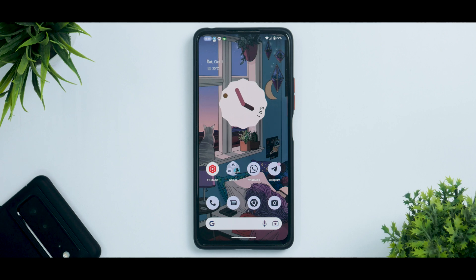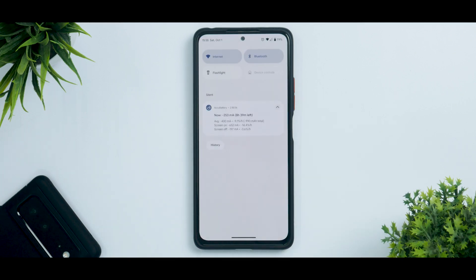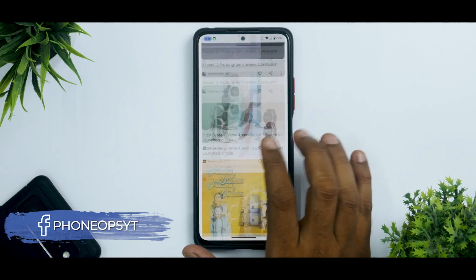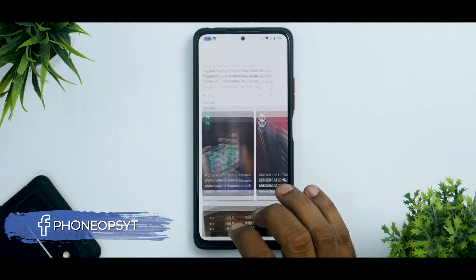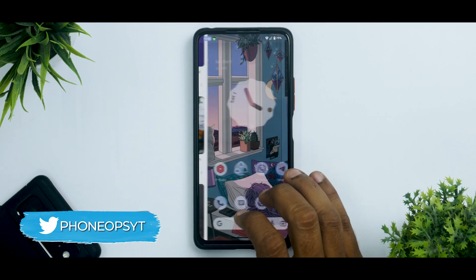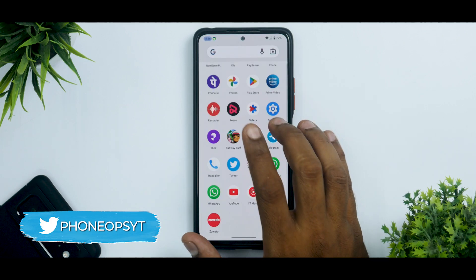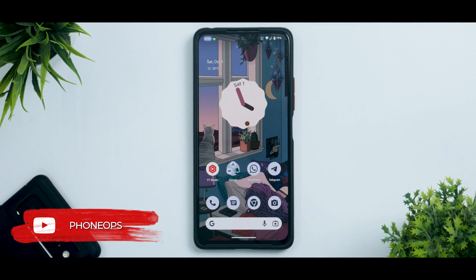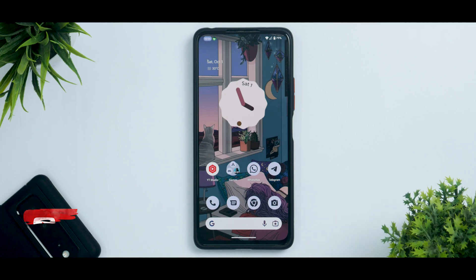Now that is where I have a slight problem. Over the months I've been using this device with different custom ROMs, I have started loving this phone. You can easily get it used for like 9,000 or 10,000 rupees and then slap a custom ROM on it and have a good experience. It works absolutely fine but there are some stutters and jitters. If you talk about the entire user interface, it's not that stuttery, but you do feel that you are not on a Snapdragon 800 series device — you are on a 732, and this is one of the first few builds of Android 13. So I'm pretty sure sooner or later they will iron out these small stutters and jitters.